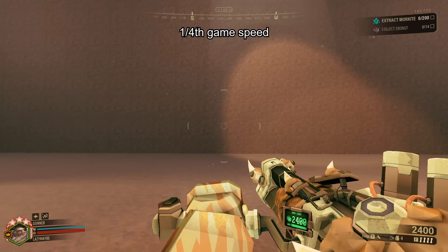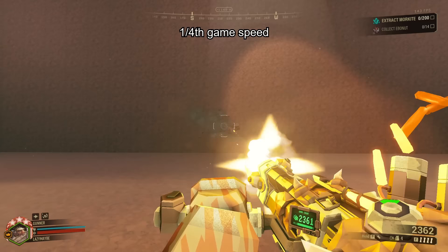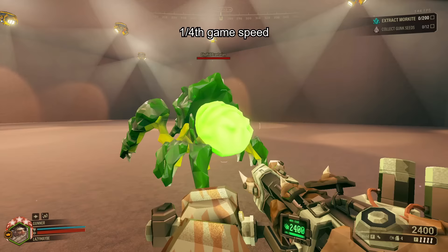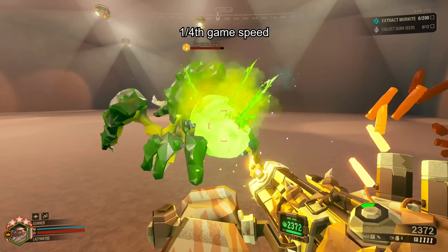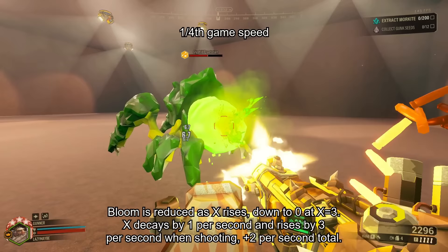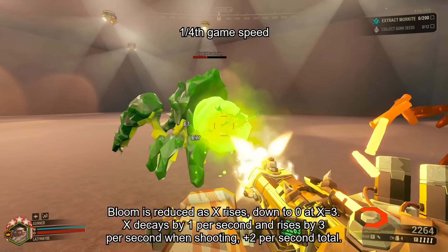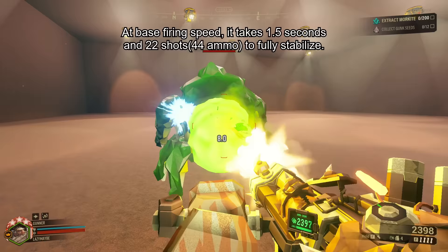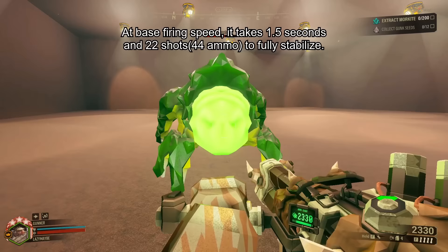Every shot you fire increases X by 0.2, and every second it decays by 1, whether or not you're shooting. Once it's at 3 or higher, the bloom has been reduced to 0. The minigun actually fires 15 shots per second, not 30, consuming 2 ammo per every 1 shot. So you add 0.2 to X 15 times per second, but you also lose 1 X per second due to decay, resulting in a total of plus 2 X per second. When X reaches 3, you're fully stabilized. It takes 1.5 seconds of firing and 22 shots, costing 44 ammo, to reach max stability.